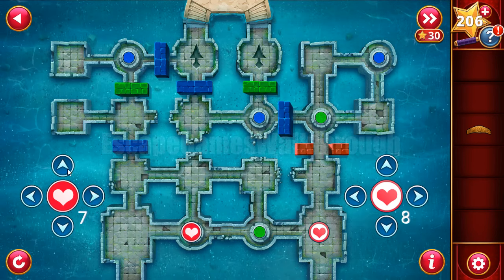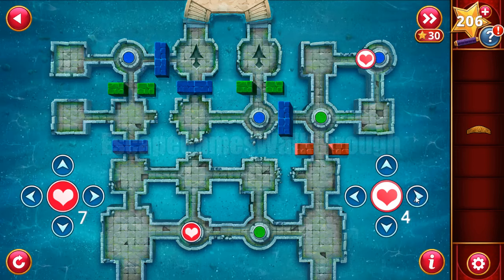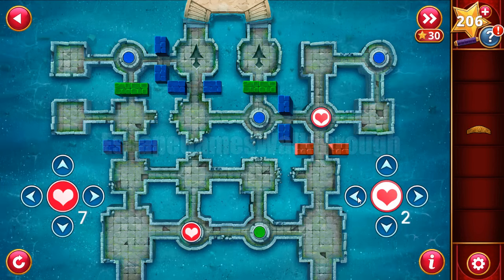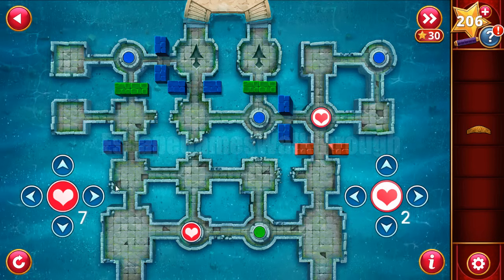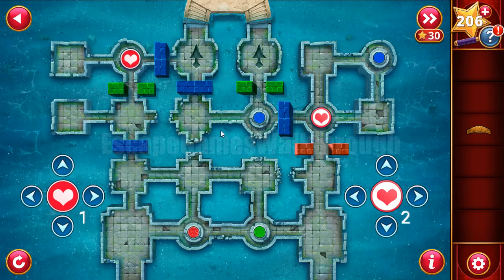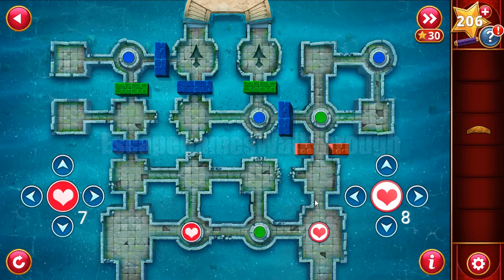Let's try once again - red is opened, going up there to step on the blue. Wait on this position for a while - we need to open the green doors. Run to the blue to close it. Sorry, failed once again - running here.